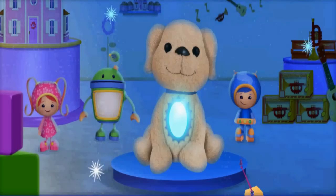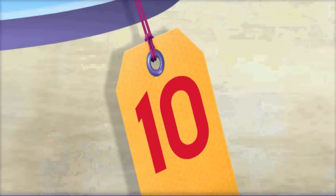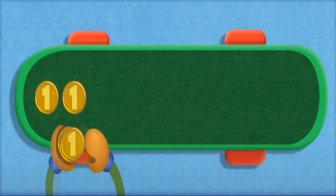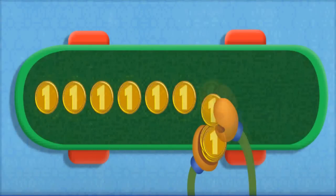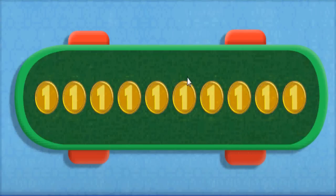Isn't Sparkle Pup the best? We really want to buy him. His tag says that he costs ten Umi cents. And we have exactly the right amount: one, two, three, four, five, six, seven, eight, nine, ten. Ten Umi cents!